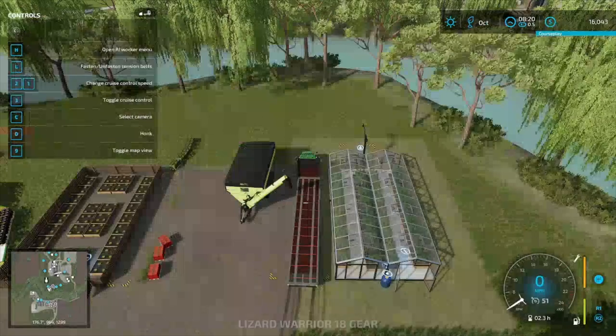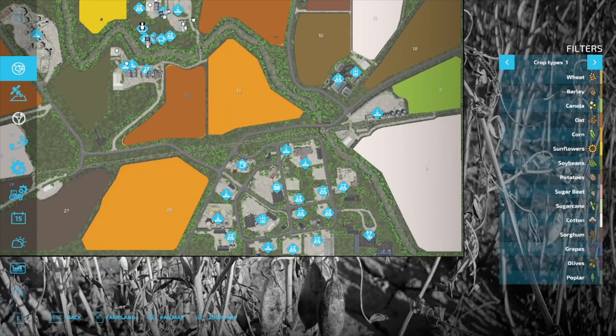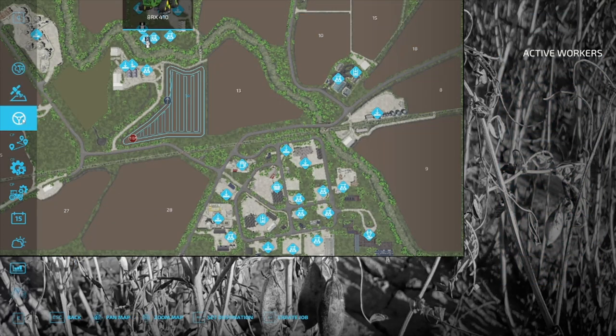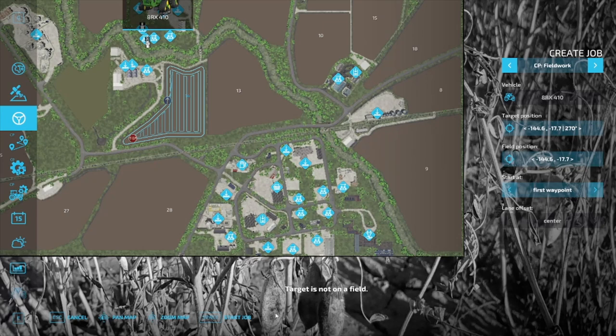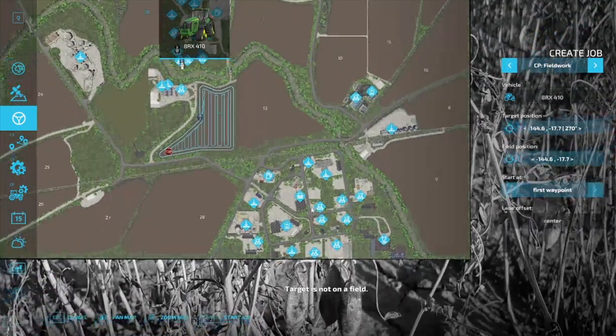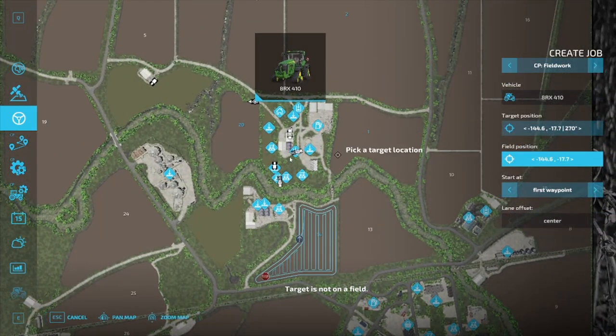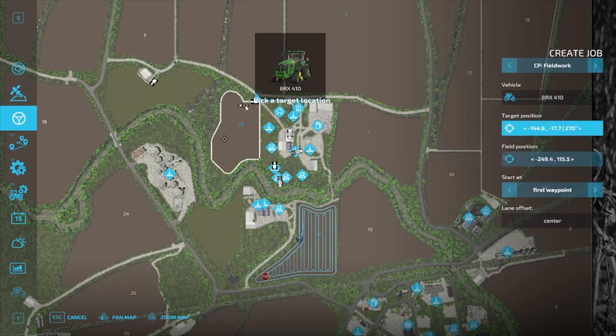Let's get this set up and create a job. We are on field 20, so I'm going to click 20, get our start point going, and then do our course generation as usual. That's not going to take long, so we may be switching this off to another field in the middle of the next one.